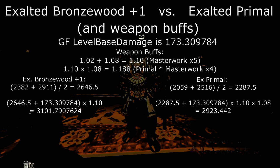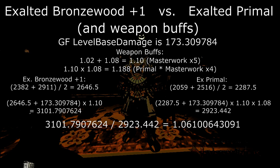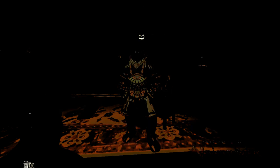To compare your new weapon damage to the old, you take the new weapon, which is 3101.79, and divide that by the old weapon, 2923.442, and we will now get to see the difference. The number is going to be 1.061, so it's approximately a 6.1% damage increase. After breaking it down — taking level-based damage, adding it to weapon-based damage, then factoring in the best-case scenario for weapon buffs — we can see that the Exalted Bronzewood is 6.1% better than Exalted Primal.